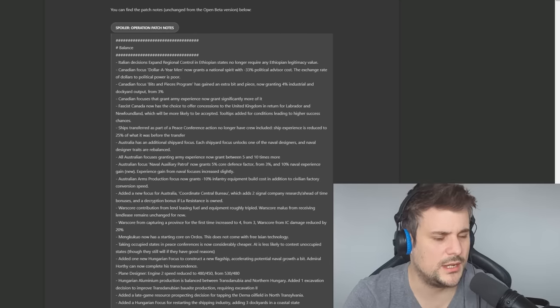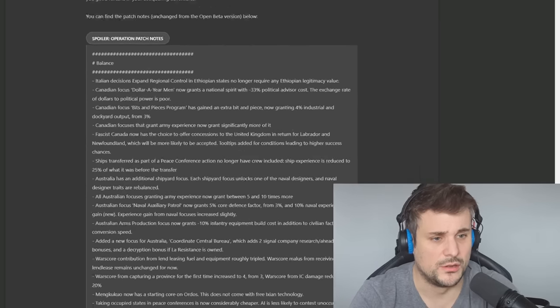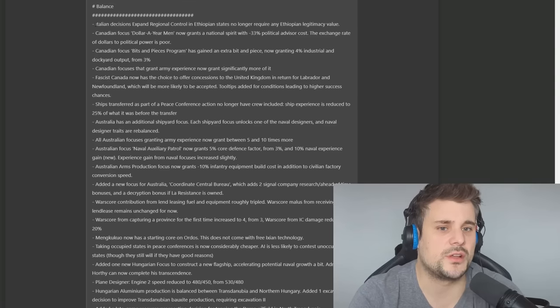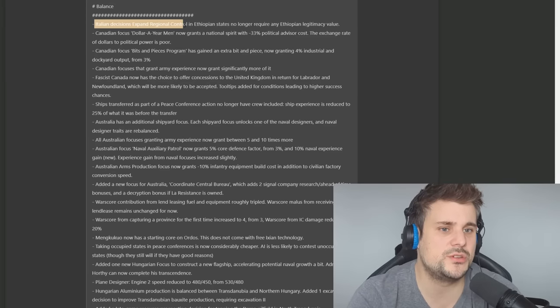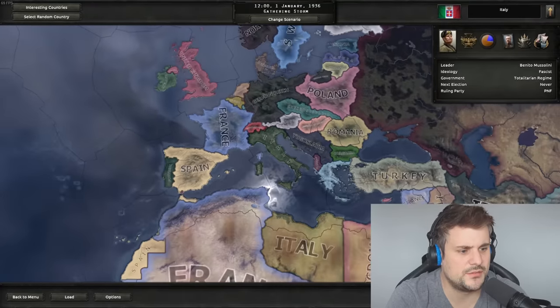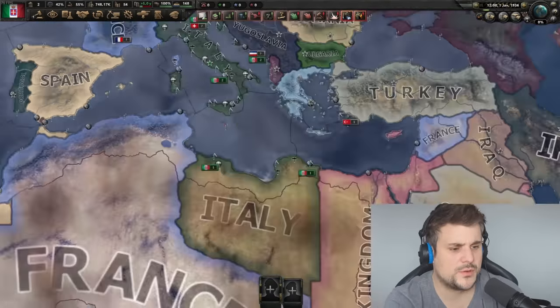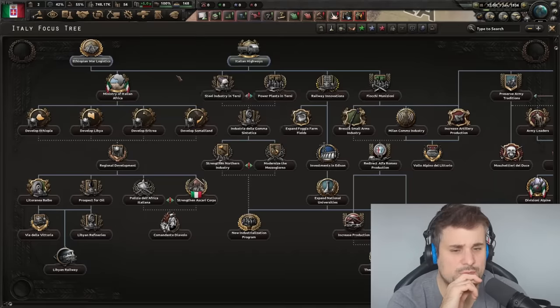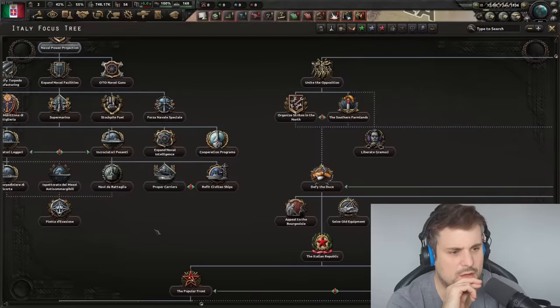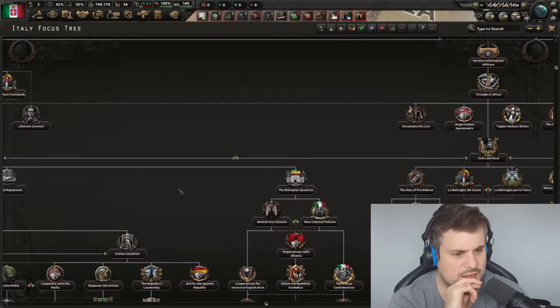Something that the community has been asking for for a long, long time. Everyone knows Together for Victory is probably the oldest expansion for Hearts of Iron 4, and for the most part it just feels so unbelievably out of date. Anyway, the first thing we're going to look at is Italian decisions: Expand the Regional Control in Ethiopian states no longer requires any Ethiopian legitimacy value. Let's hop into Italy and have a look.